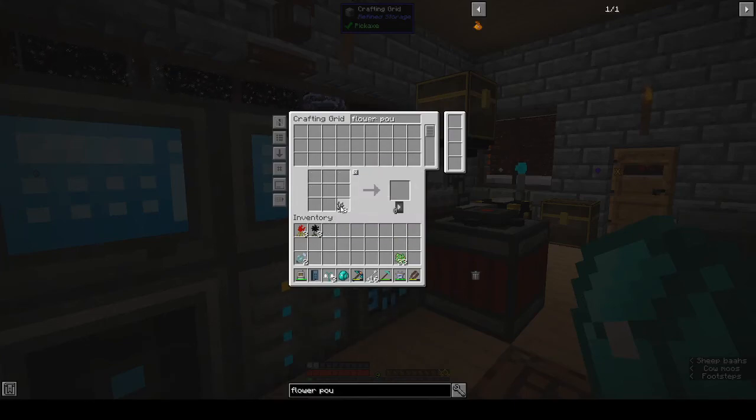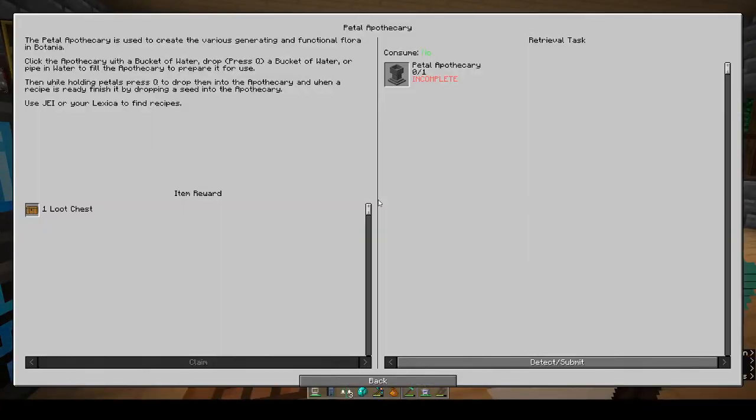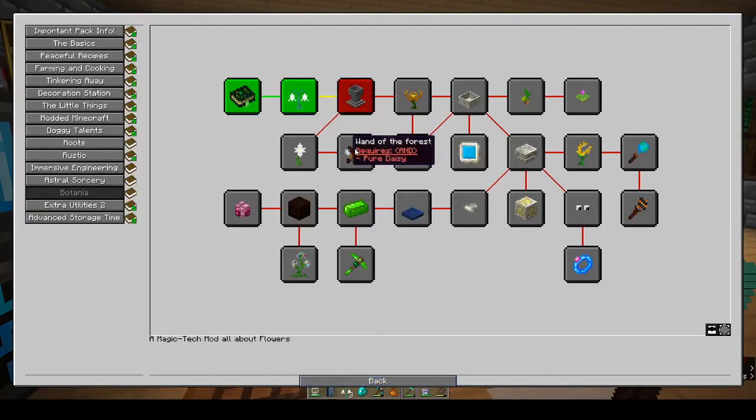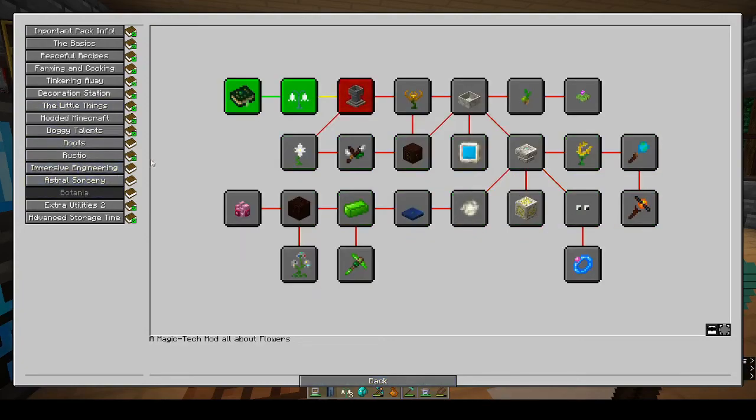The flower pouch will collect all the flowers for you. You need wool in an upper configuration and a gray petal to craft it. When you go out, it will automatically put flowers into your pouch. I'm looking for the pure daisy down here — pure daisy, dragon, mana green — I have no idea where that went, but we'll find it.